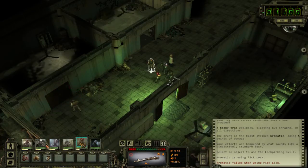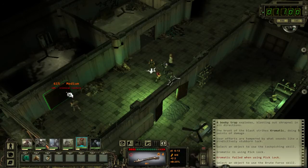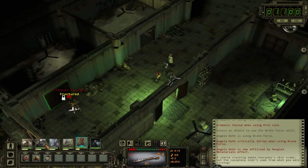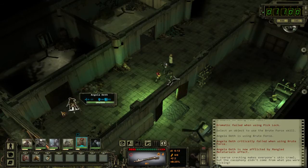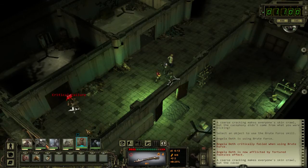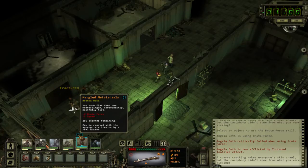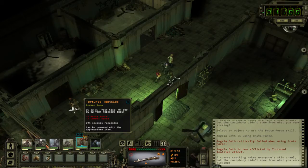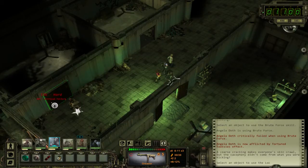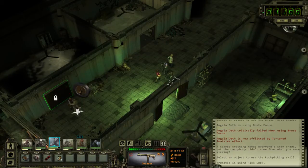It's times like this that we use brute force. And now we have debuffs. That should tell you something — some things are just not meant to be opened, even in a video game.